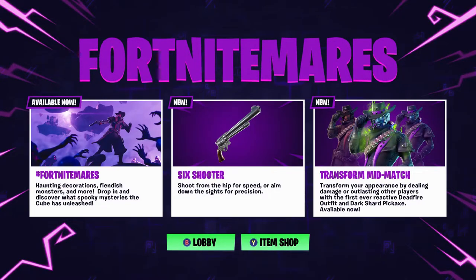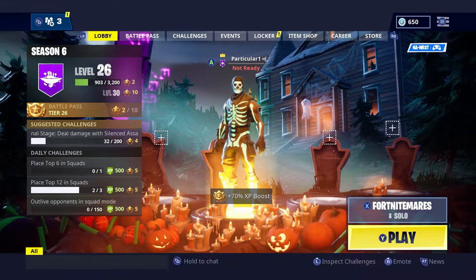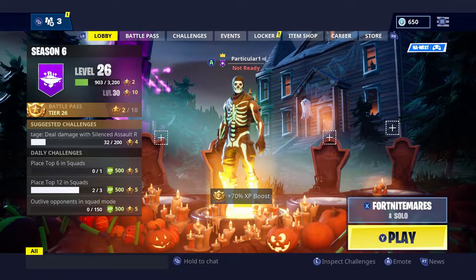Let's check out the news page — it is the Fortnite Mares event going on right now. There's just so much to talk about, and there's also a new weapon called the Six Shooter. You shoot from the hip for speed or aim down the sights for precision, which sounds very similar to the hand cannon, but I have not tried it yet. We're gonna see how this thing does.